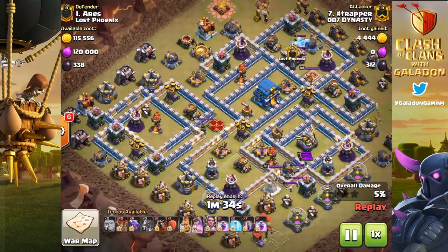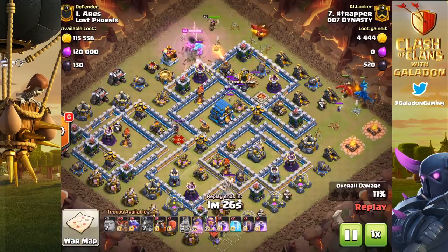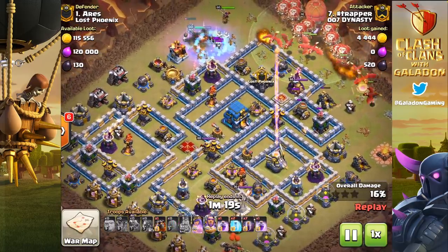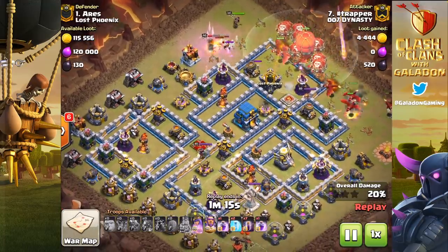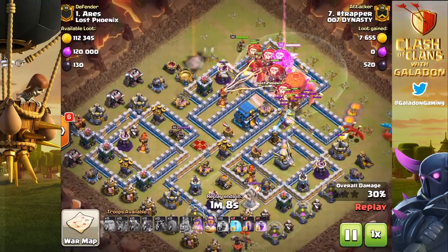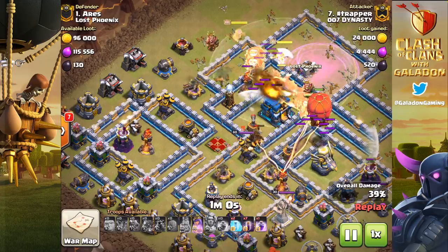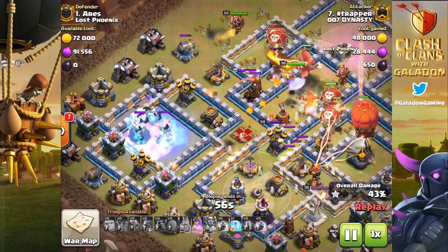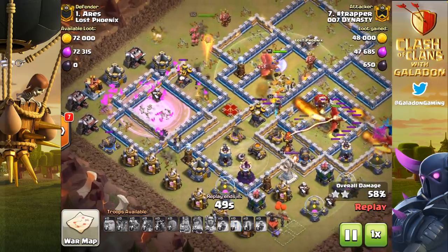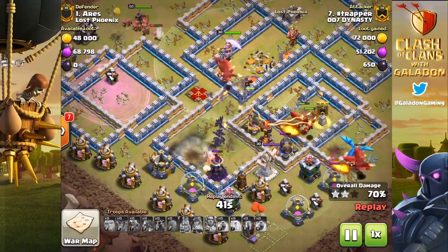Watch that area as we see this attack from Trapper of 007 Dynasty. He starts with some funneling dragons up on the top right, heroes at the very top activating the clan castle. What I love about this attack is that he's waiting — he's not dropping the bat spells first. He distracts other possible defenses like the X-bows and that multi-targeting inferno first. Then, as everyone moves in and the town hall goes down, the freeze drops followed by all those bat spells.